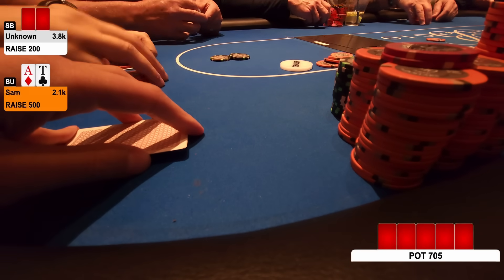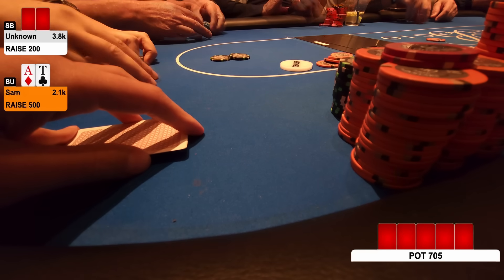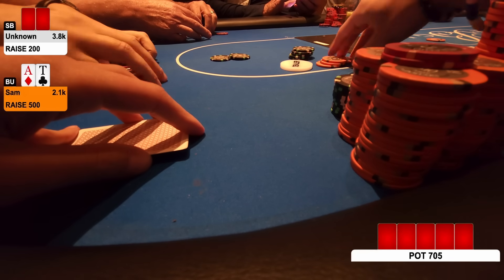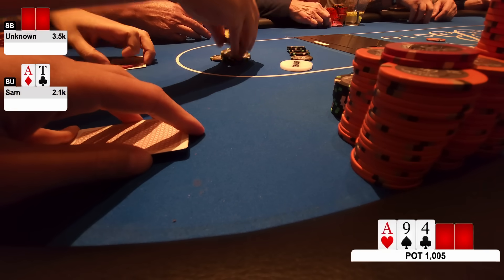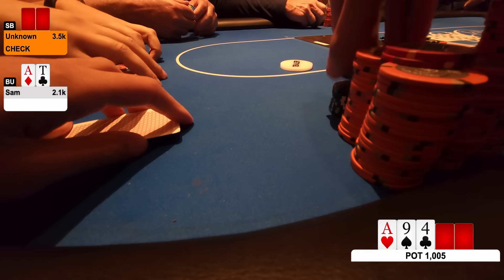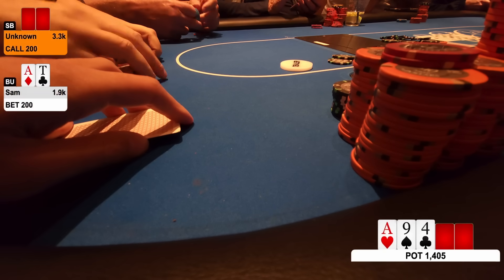I fire up the 4-bet to $500, and I size down a little bit even though we are quite deep. I want my opponent to be able to call with a hand like Jack-10 suited, 10-9 suited — something we dominate — and I don't want to go up against a range that's only Ace-Queen suited plus. My opponent makes a pretty quick call. Off to a flop of Ace-9-4 rainbow. Pretty good. I'm going to start with a small bet here — it doesn't have to be too big — so I fire up for 20%, $200, and my opponent makes the call.